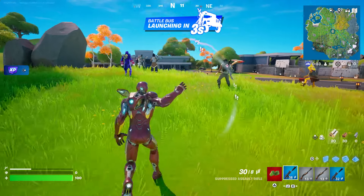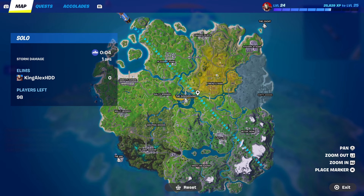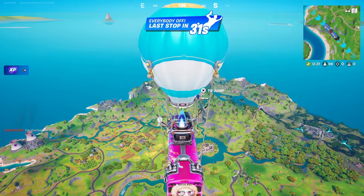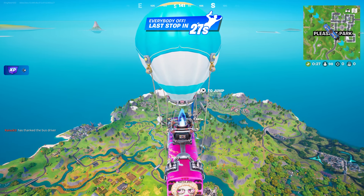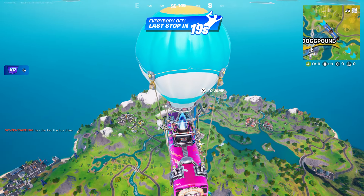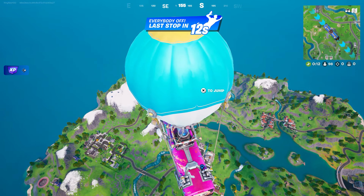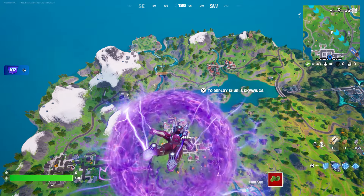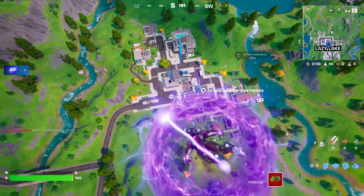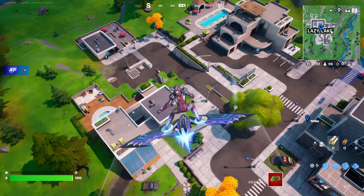As soon as we spawn by the Battle Bus, press down on the D-pad to thank the bus driver. Then we're going to go — it doesn't really matter where, you could even go to Lazy Lake. The next thing you're going to do is open two chests. That's all you have to do. Jump out of the Battle Bus and open two chests, then I'll tell you what to do next.